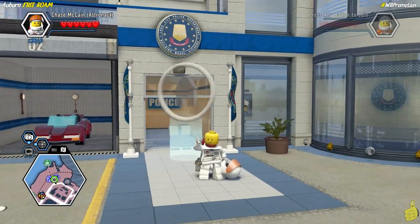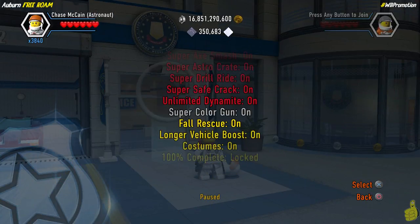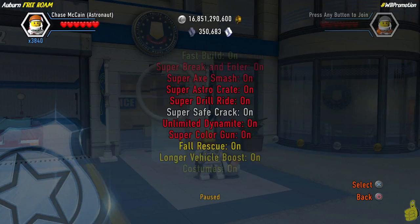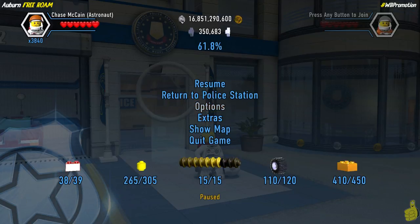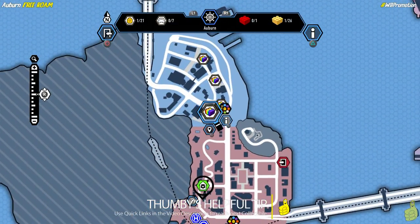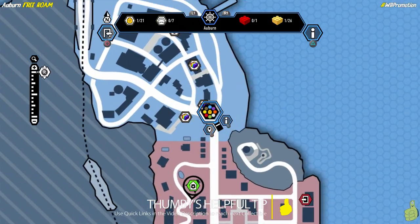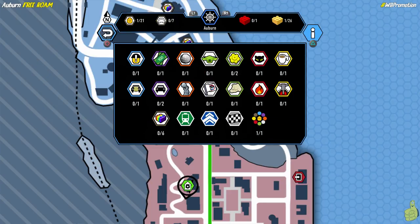We start off right here in front of the police station. We're going to check our red brick situation — we've turned on just about every single one we have. The only one we don't use is the police siren hat, but most importantly the super fast travel. We'll need to travel to the metro station. There are quick links down below in the video description to get to where you need to be.